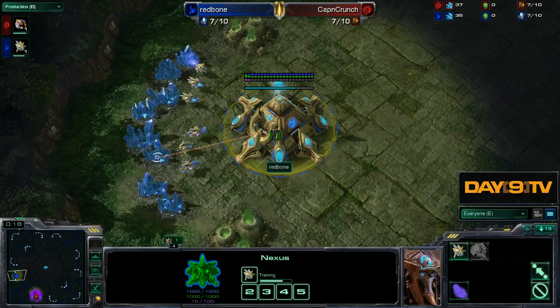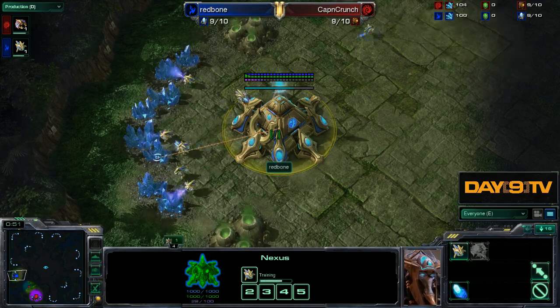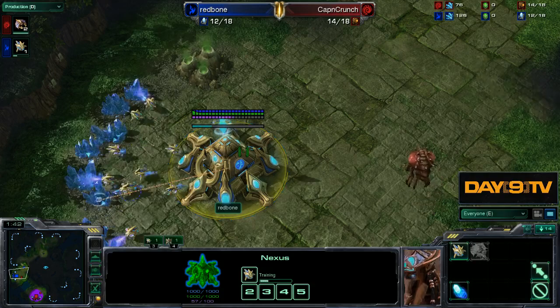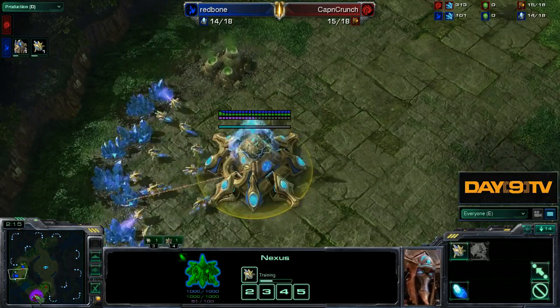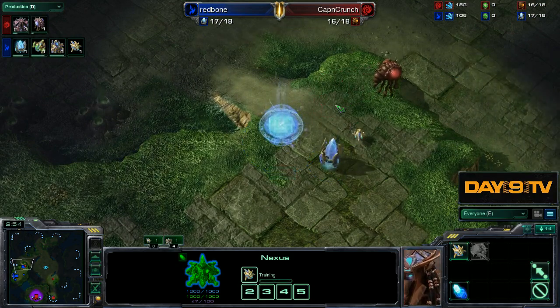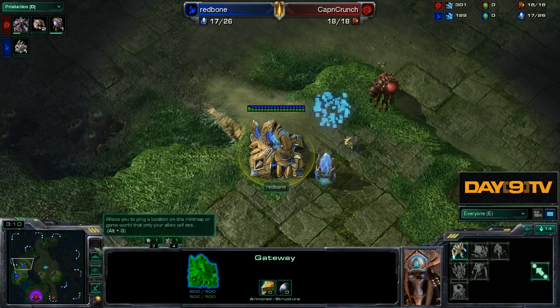Let's hop into the final game where we'll look at all the adjustments Redbone made and see how things pan out. He's spawning in the left position. The way we've been looking through these games is starting from the top and zooming in more and more — big things like what buildings to get, then zooming in to things like should I get more stalkers or more zealots, and even finer details like spending one vs. two chrono boosts on warp gate. Always ask: how does this relate to my attack?